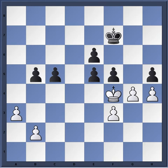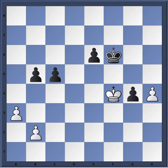Now G4, F takes E5, King takes E5, H takes G4, F takes, F takes, and now King goes back. The decisive victory is gonna come either from the H pawn or the A pawn. That pawn on the H file is gonna serve as a decoy to Black.